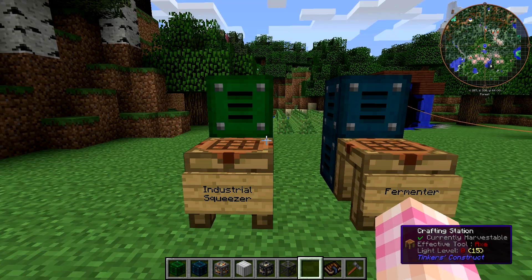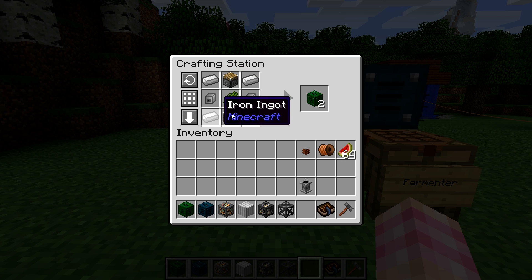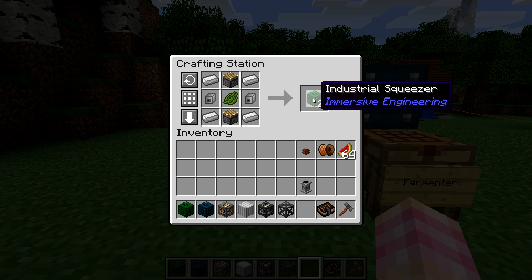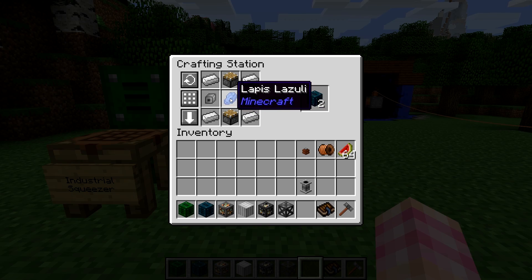They both have basically the same crafting recipe. To craft them, you're going to need four iron ingots, two pistons, two iron mechanical components. And then in order to craft the squeezer, you need a cactus green or any other green dye in the mod pack you're playing. And for the fermenter, you simply replace the green dye with blue dye, or in this case lapis lazuli.